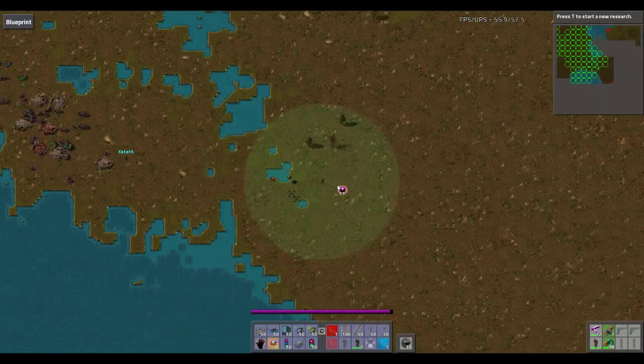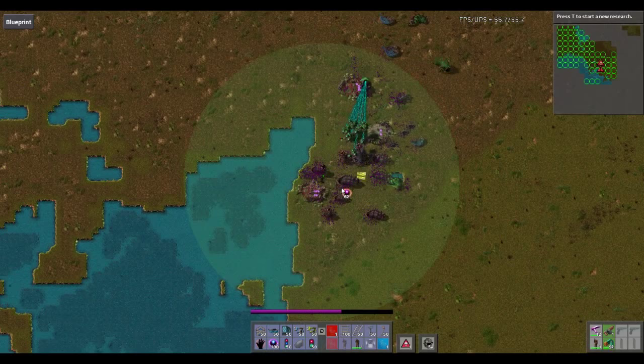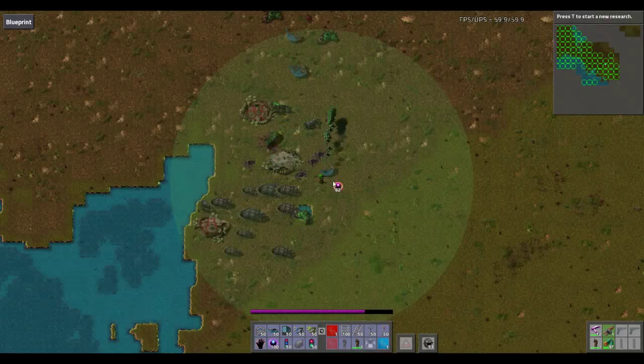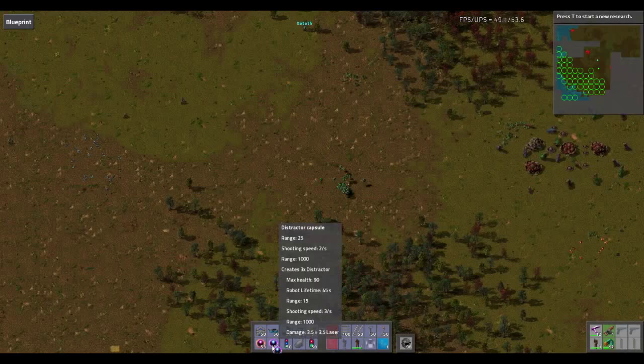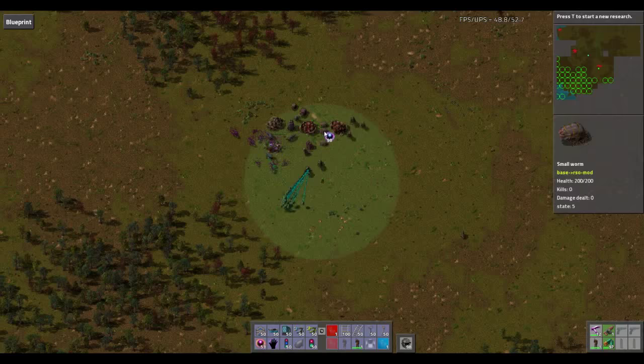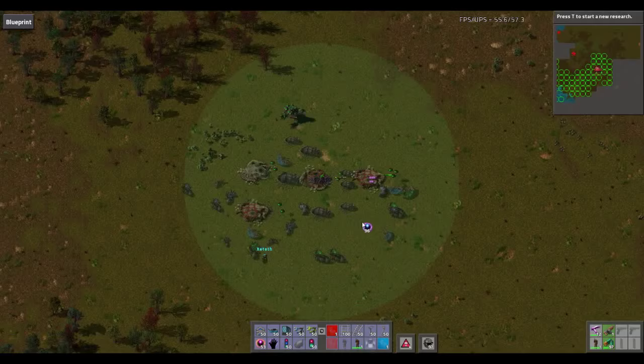With larger-scale bases, you will need to mix this up with distractors. You can see that once I'm in the middle of the base, the destroyers just take care of everything. With the larger bases, what you may need to do is get into aggro range and then drop distractors over each of the spawners, just like this. You can see that now I have distractors on each of the spawners, and you take out the base like that. Obviously, this being a relatively small biter base, it's not terribly hard.